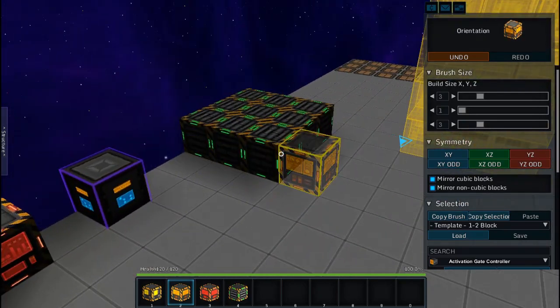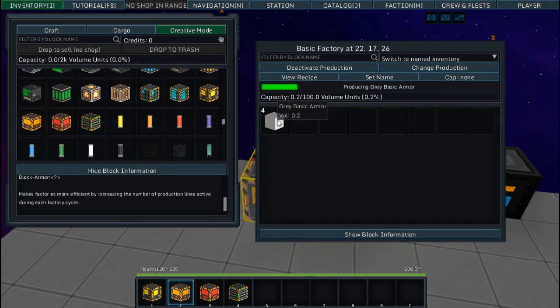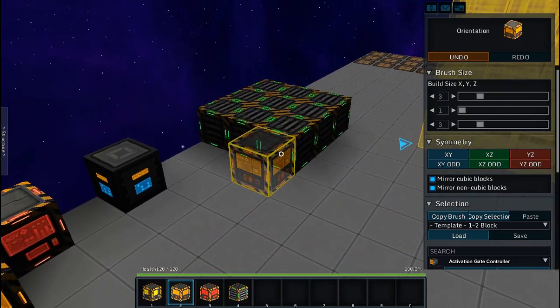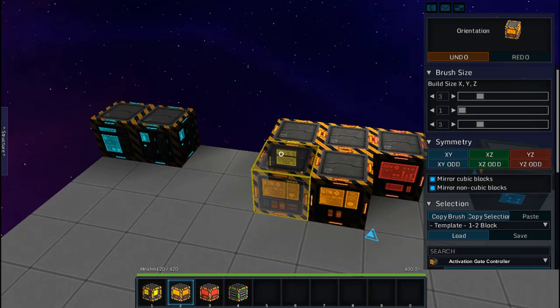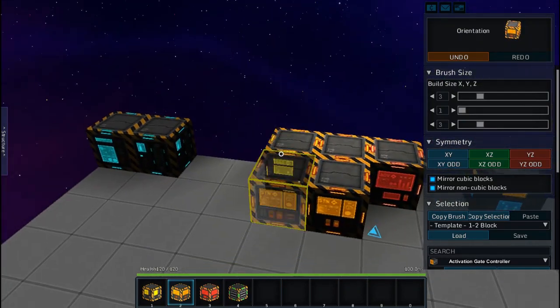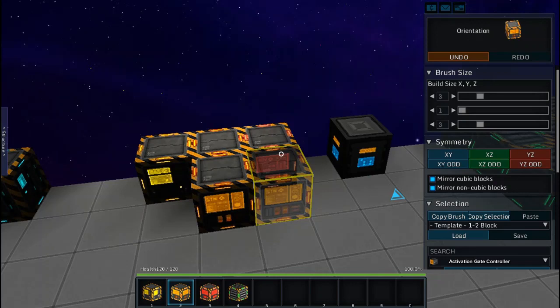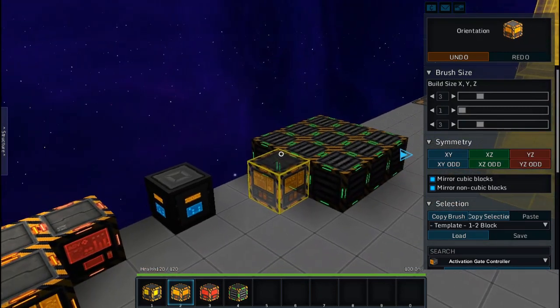If you add factory enhancers, you'll produce four items at a time — the factory itself plus one per enhancer, so three enhancers equals four total. It's essentially four basic factories producing at the same time but in the space of one, because we added factory enhancers to it.